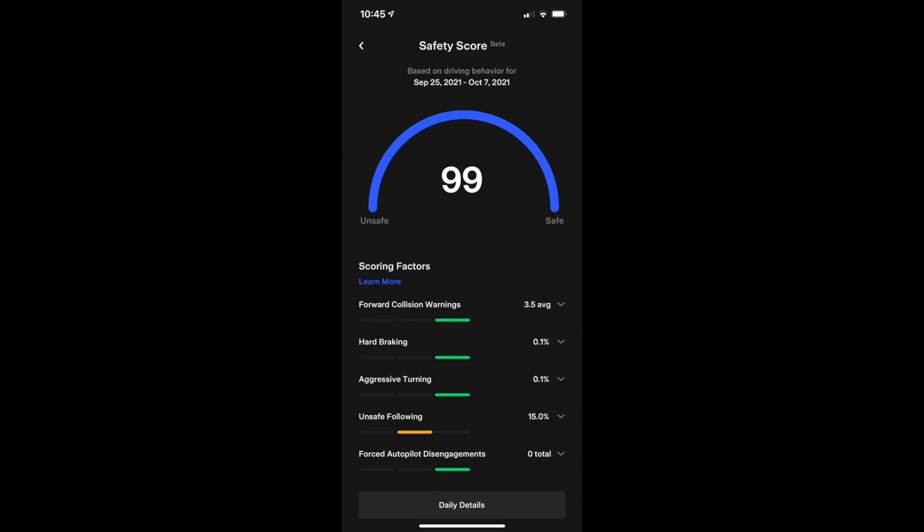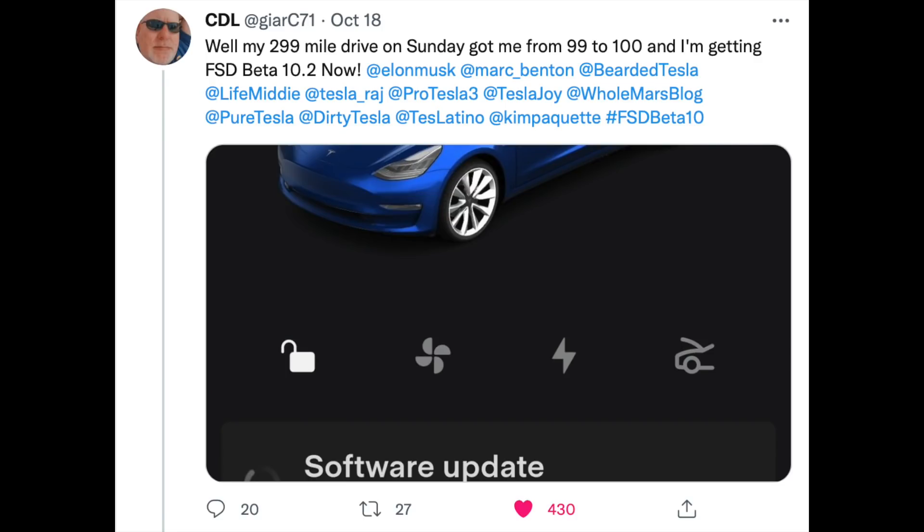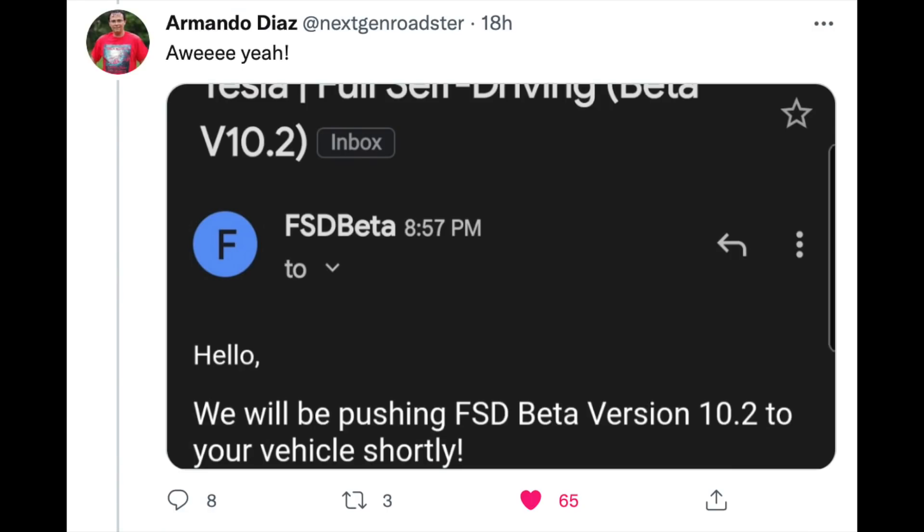I had a perfect 100 until somebody pulled out in front of me, and I had been at 98 and 99 for the longest time. I set out to get to 100 by the first Friday they released this to everybody, but the system went down two hours before I hit 100. However, I did get 100 that day and it wasn't long before full self-driving beta rolled out to me. On Twitter I've seen numerous people get a 100 score and within 24 hours get full self-driving beta released to their car.